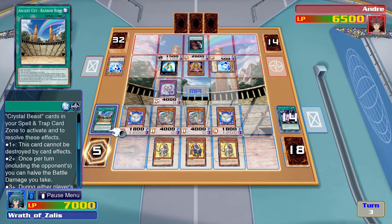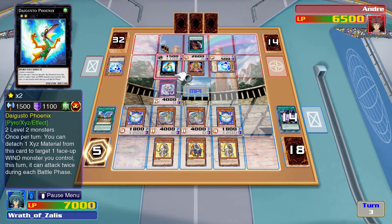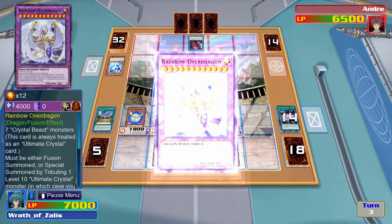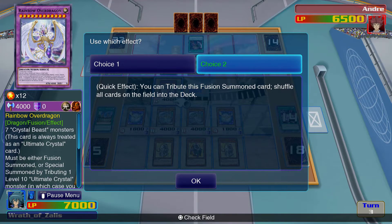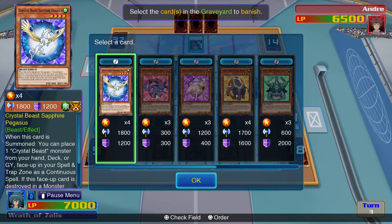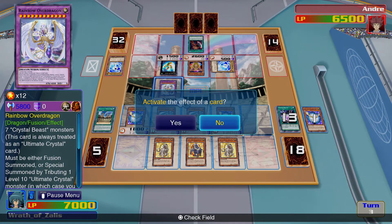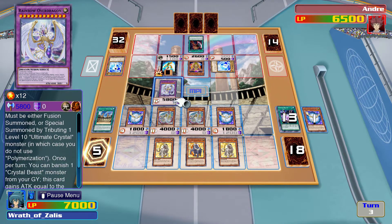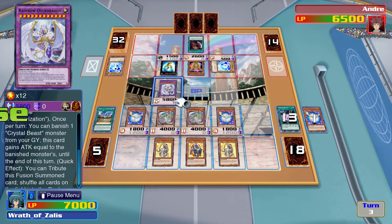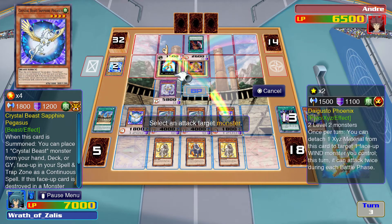What a world. You can't be destroyed by card effects, can stop battle damage during either player's turn, I can stop a spell or trap. Detach one XYZ material — target one face-up monster your opponent controls, this card can attack twice. I will finally activate its effect — shuffle all cards on field, and banish one Crystal Beast monster from your graveyard. I'll banish Sapphire Pegasus.